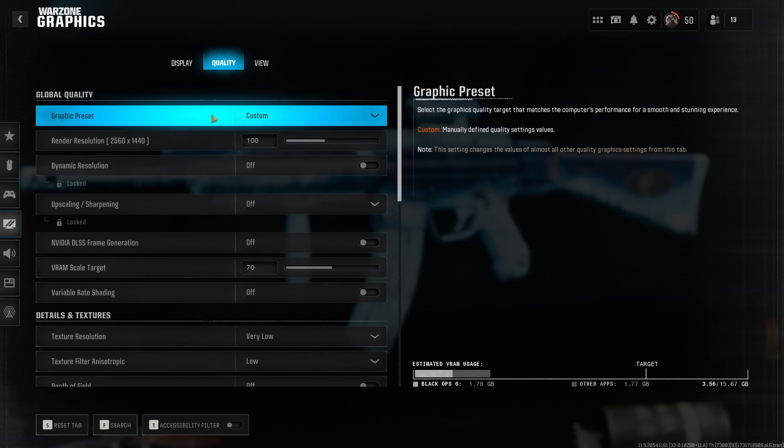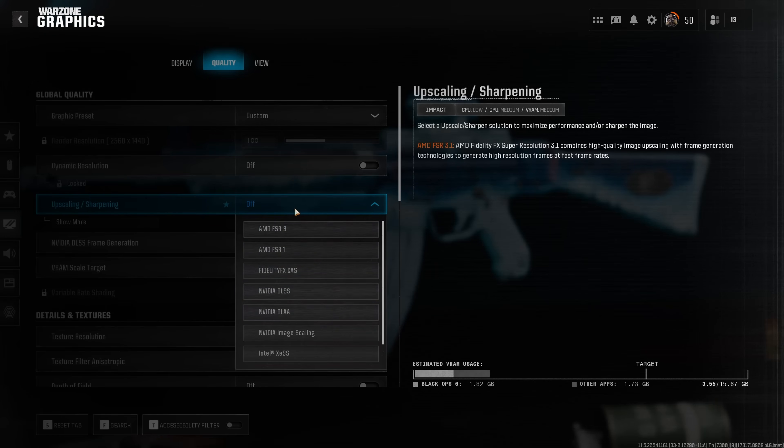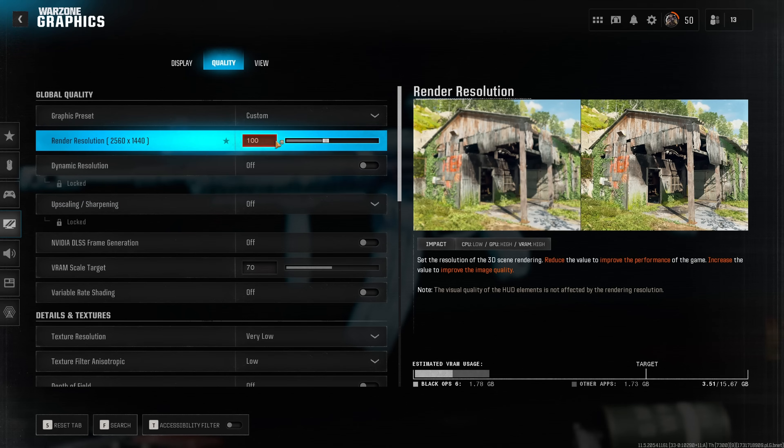Moving over to the Quality tab, we have the Render Resolution, which in most circumstances I'd recommend leaving at 100%. However, if you absolutely need to boost performance beyond what your system can deliver, you can reduce this slightly and then enable DLSS in order to make the game look smooth again. In most cases though, leave this at 100%.